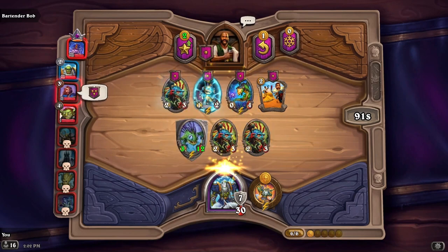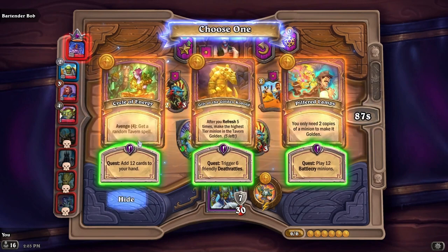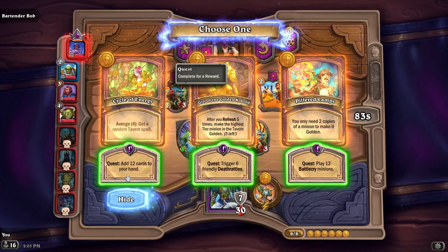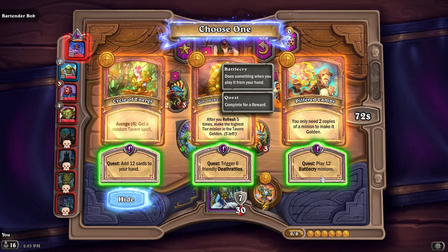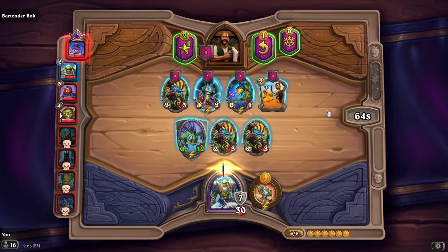We got our investigation. Options are: add 12 cards to your hand; get a random tavern spell, trigger six friendly death rattles; after you refresh five times make the highest tier minion in your tavern gold; and play 12 battle cry minions. You only need two copies of a minion to make it golden — let's do battle cry, it's good with murlocs.